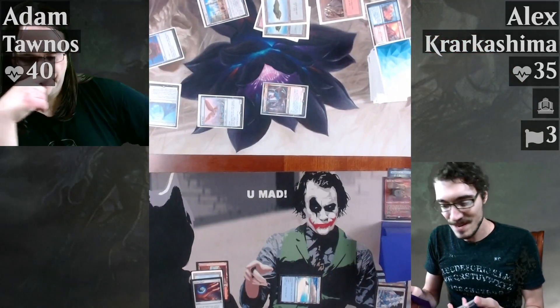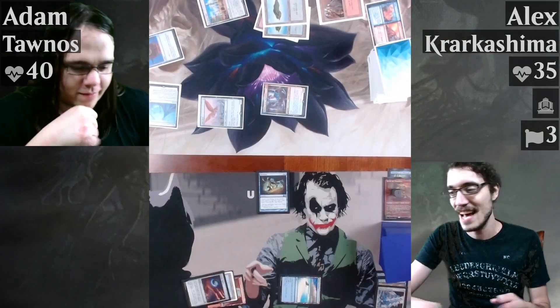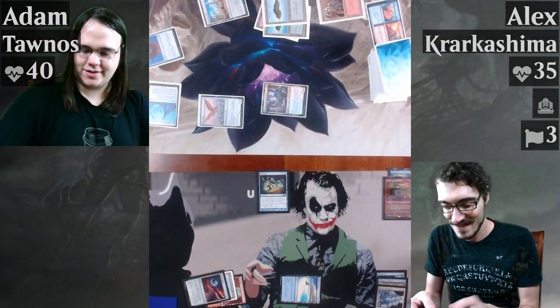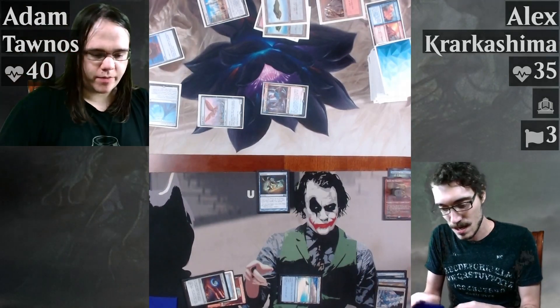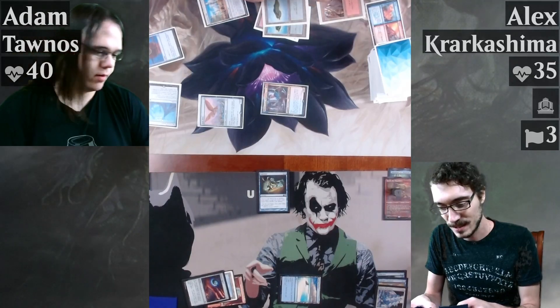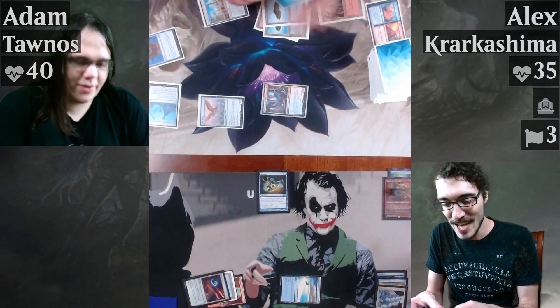Lonely Sandbar — Lantern's tapped. No Krark in play, which means this will 100% get cast — Fabricate. Go look through my deck for an artifact, put it into my hand. You'll never guess what it is. It's Krark's Thumb.